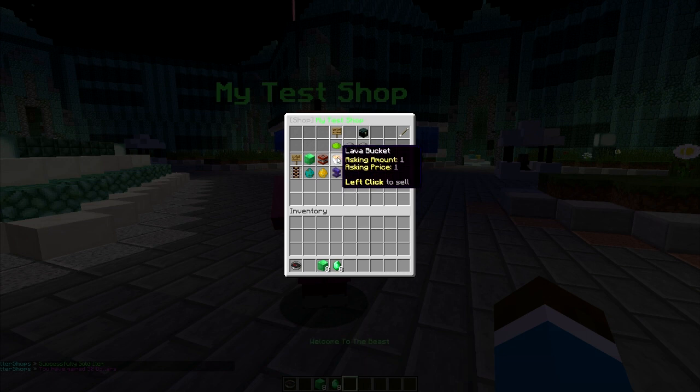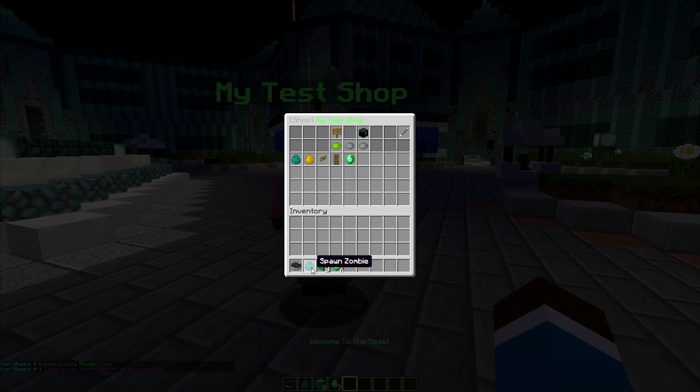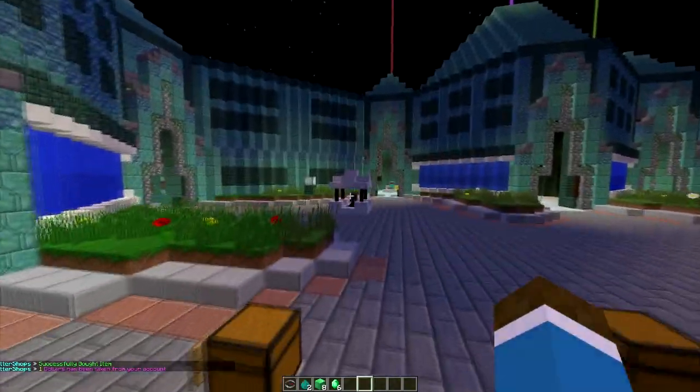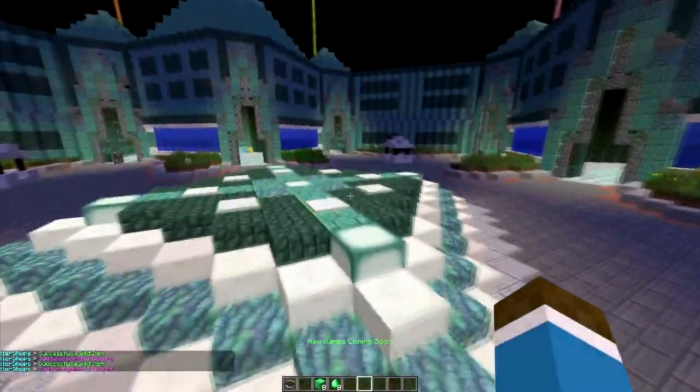Shops also support items with different enchantments, lores, and display names, which is pretty cool. As you can see right here, there are 4 stocks of spawn zombies — let me just buy that. My currency went down but I'm gaining zombies, and they're actually usable — they work. You can sell them back too, so I'm gaining money and losing money. That is basically the gist of it.